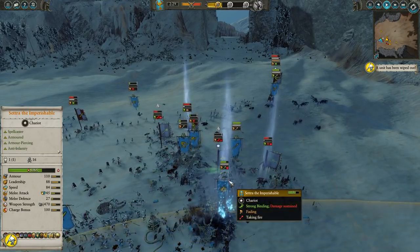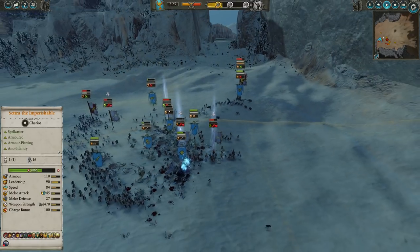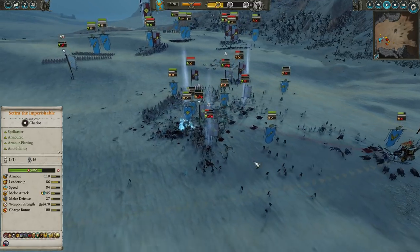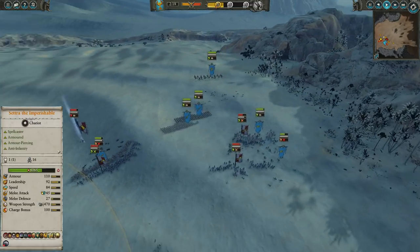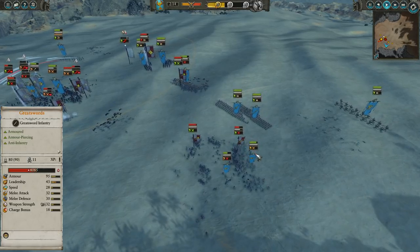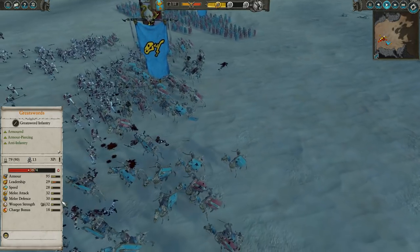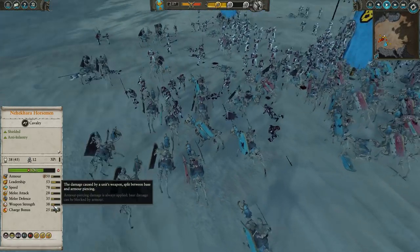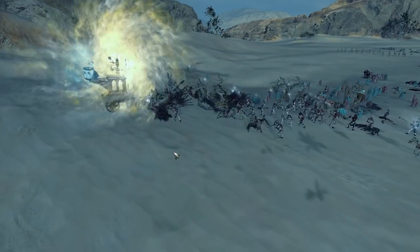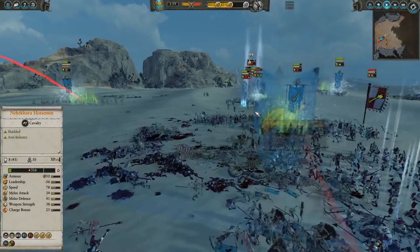Cetra — oh, that was actually just the wrong time to use that ability, because it knocked everyone out of the way and then he took the full brunt of that shot. Thankfully, the Chariot of the Gods does have quite a bit of HP, so Cetra took quite a bit of damage there but is still online. More Carrion swooping down to tie down the Templehof Luminarch. Meanwhile, the infantry line is slowly starting to crumble for the Empire. These Great Swords are actually taking surprising damage from the Nehekara Horsemen — their weapon strength is 10 AP per swing, which is not bad at all for a unit of that price. Looks like another shot from the Templehof Luminarch — I believe that was a swing and a miss.